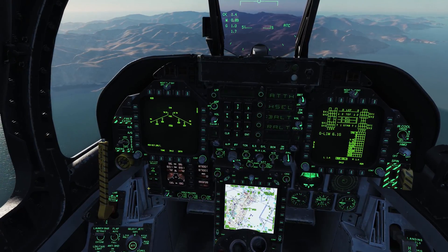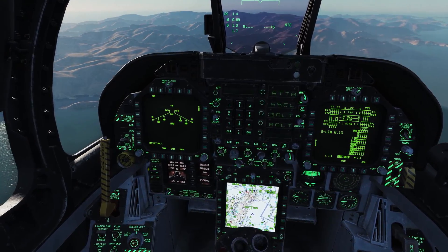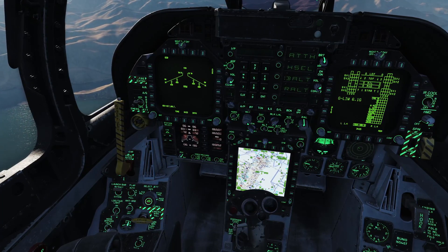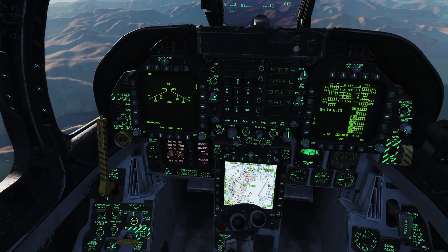If we have a center tank and it's empty — you can see it says fuel — we'll select the center tank on the jettison select button, put the selective jettison knob to rack launcher, hit jettison, and you can see we jettisoned our centerline tank, which is station 5.